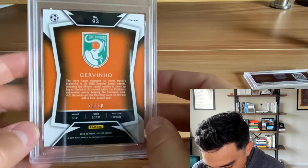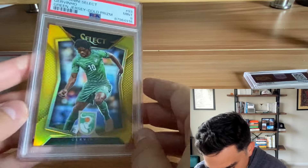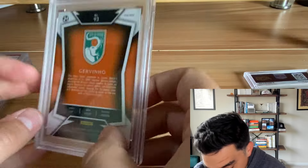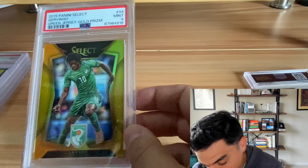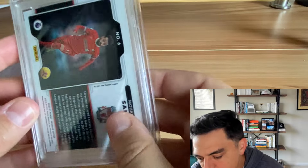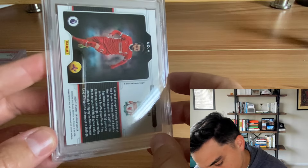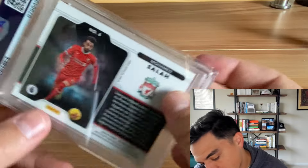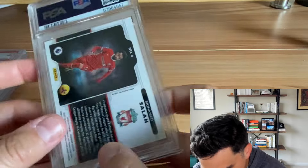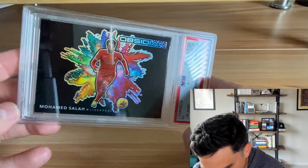Another 2015 Select — Gervinho gold out of 10. There's a little border issue but it's a gold out of 10 so the grade doesn't matter as much. Got a nine — still a cool card. It's also 10 out of 10, which is his jersey number — that's part of why I graded it. Finally, 2020 Panini Obsidian black Color Blast of Salah — PSA 10. Love it, that goes into the PC.